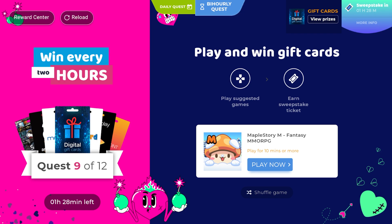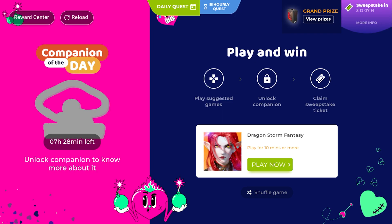That's really all this video is — just to encourage you to come in and try some of the daily quests or the by-hour requests. It'll have a little cooldown. For example, it wants you to play Maple Story M for 10 minutes — knock that out. Then over here there's another one: play Dragon Storm for 10 minutes.